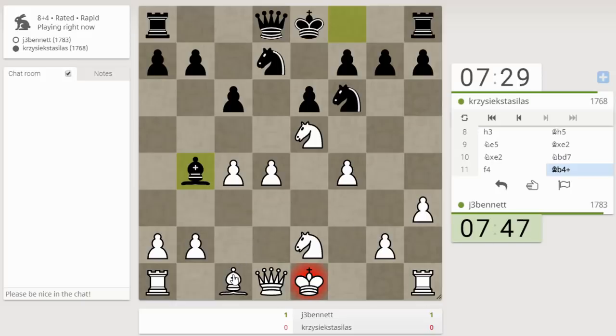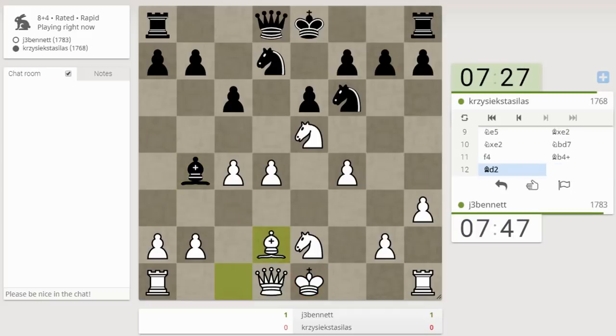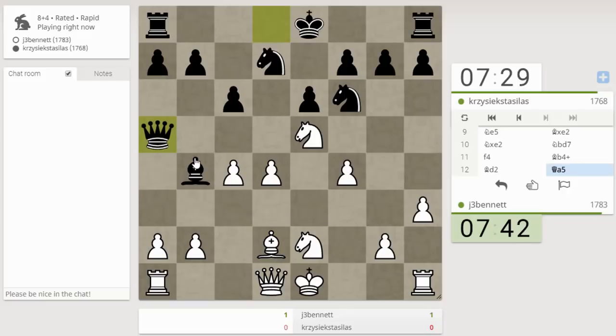He did go for the check — yes, I can block with the bishop, I think that's okay. Here I have to trade: I take, he takes — ah, this pawn is loose. Well, let's kick.